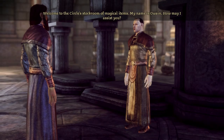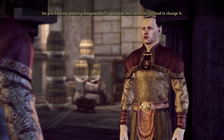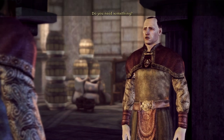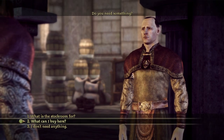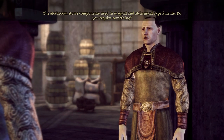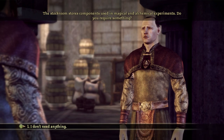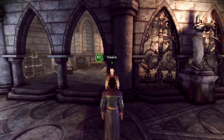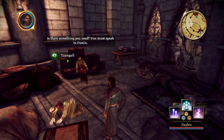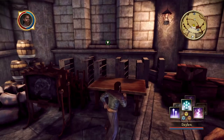Welcome to the Circle Stockroom. — Is that how you greet everyone? — Do you find my greeting disagreeable? I apologize but I am not inclined to change it. — What can I buy here? — The stockroom is not a shop. Your mentor should have clarified this; it stores components used in magical and alchemical experiments. — Goodbye. — Little bit creepy, definitely a little bit creepy.